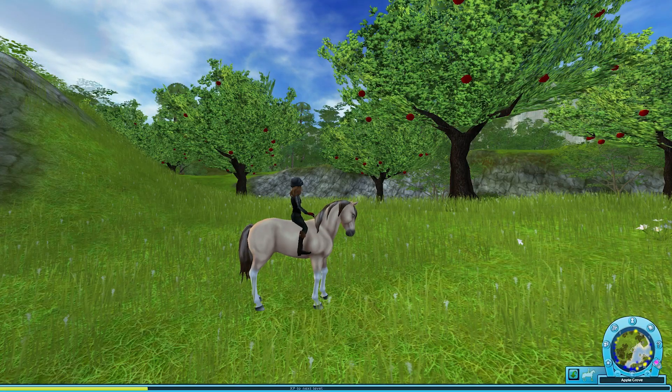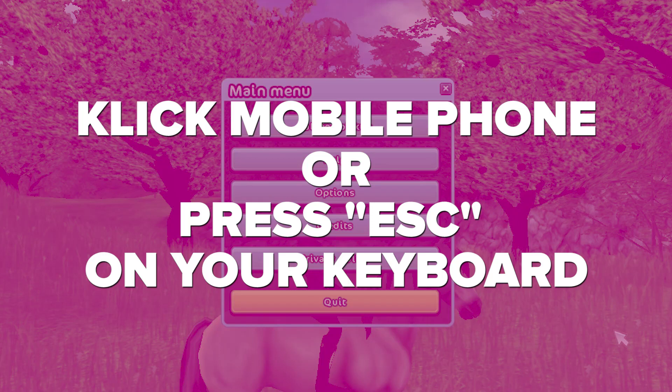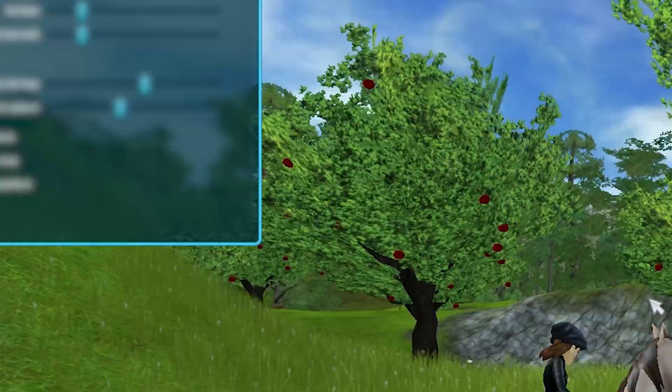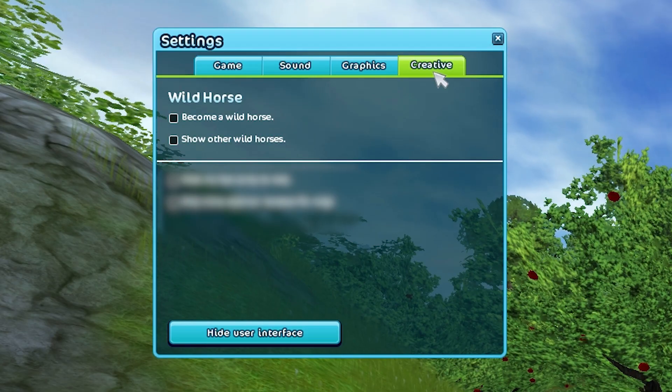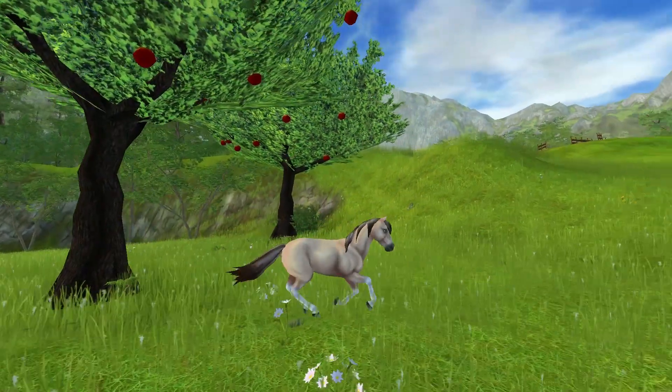You activate your wild horse mode by clicking the mobile phone or pressing the escape key on your keyboard. Click Options, click the new tab Creative, choose your setting by clicking the checkboxes. You're now a wild horse!